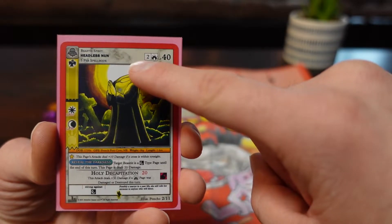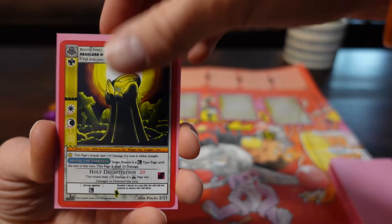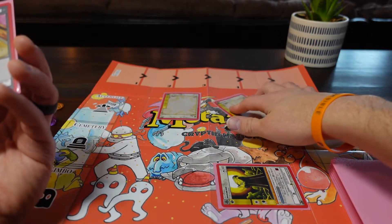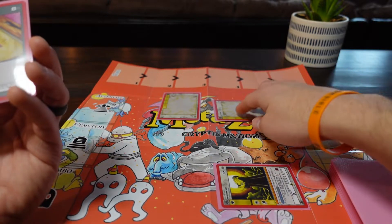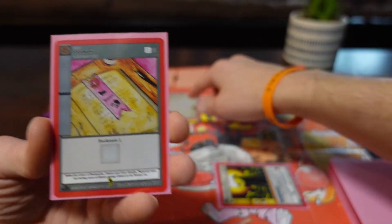You can contract a beastie, artifact, spell, or potion page during your turn as long as you have the resources of aura to do so. Any generated aura not used during that turn disappears. Spells go to the cemetery immediately upon usage.